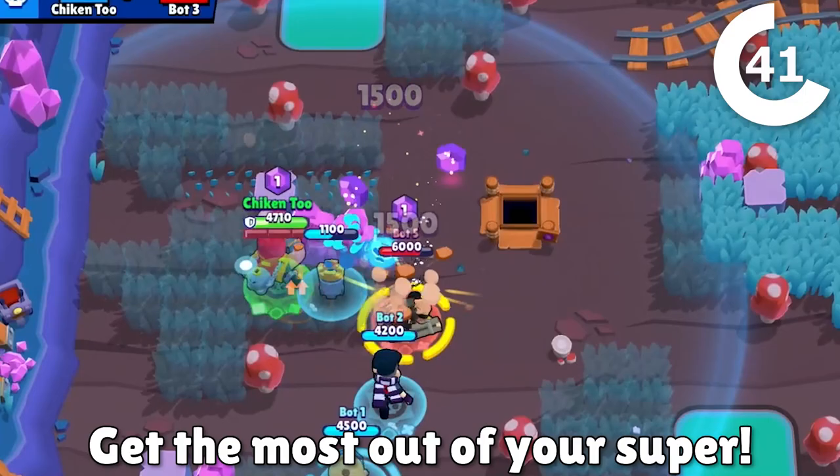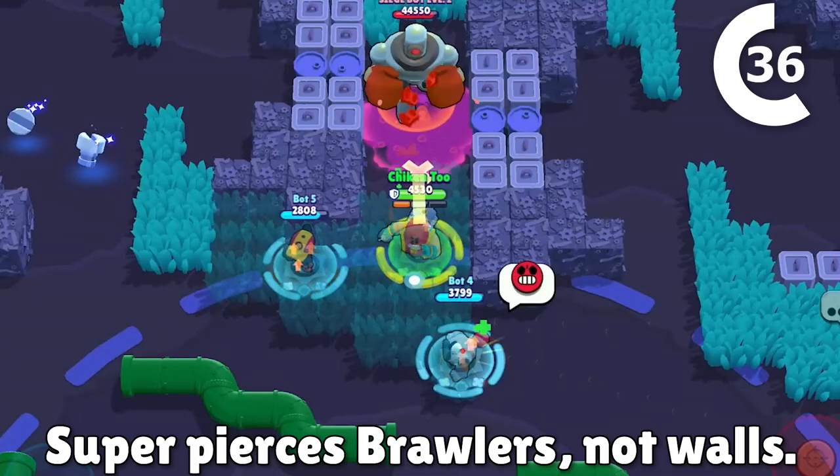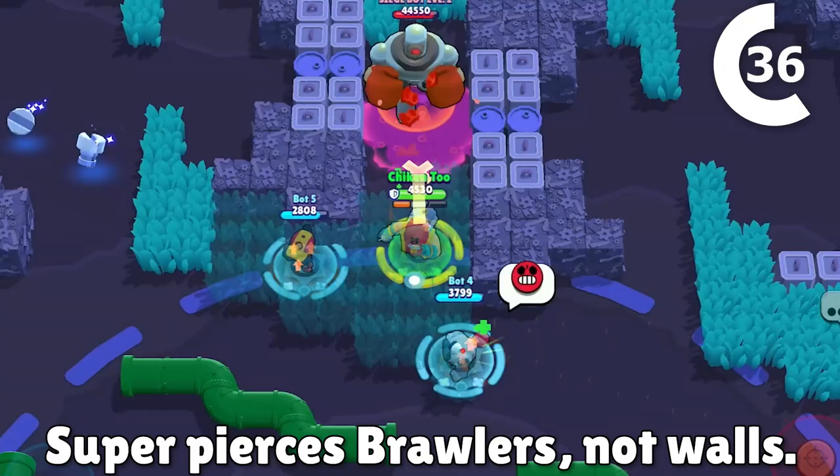Then, use your super to take out enemy bushes, important walls, or just interrupt whatever they're trying to do. Keep in mind that Grom's super pierces brawlers, but not walls. Dropping a super on a siege push, for example, can give you a ton of value.